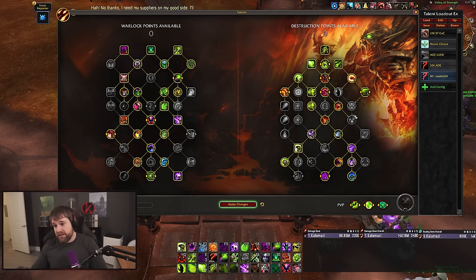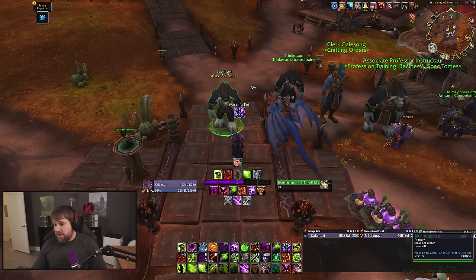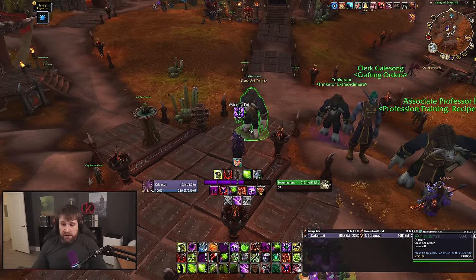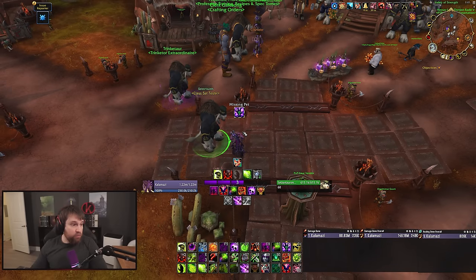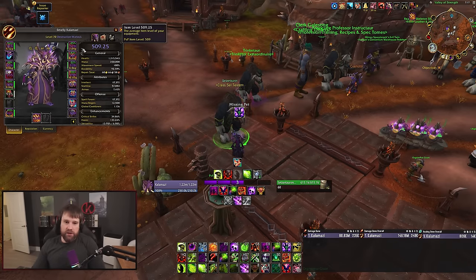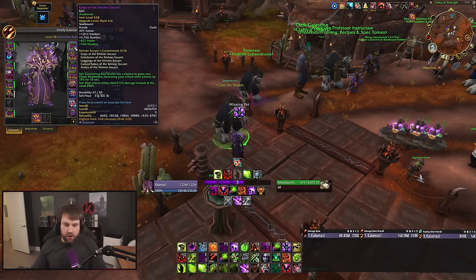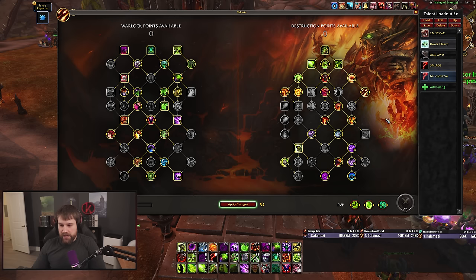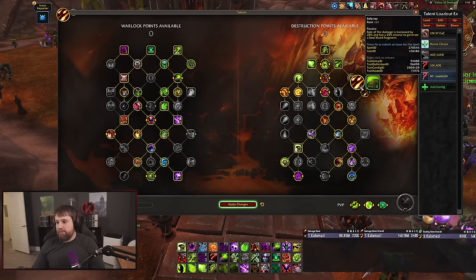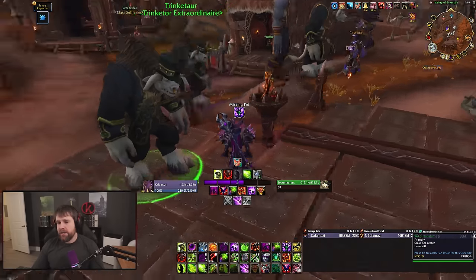Unfortunately that synergy wasn't known when we voted on tier sets, so Season 1 won. S3 is probably the best set we could have had with rifts. With S1 in play, Destro likely shifts back to playing builds around Infernal and scalding flames — probably two-minute Infernal — leaning into that huge Rain of Fire/Inferno strength Destro had before in big dungeons like Algeth'ar and Brackenhide.